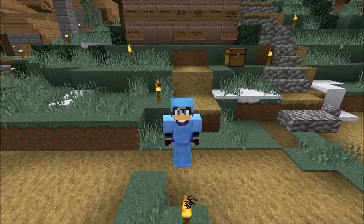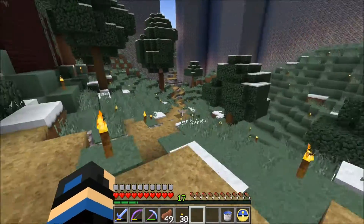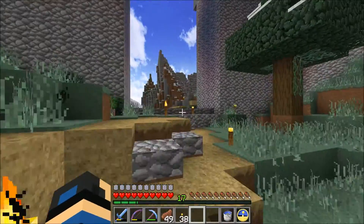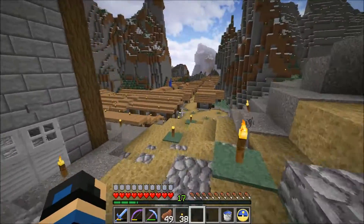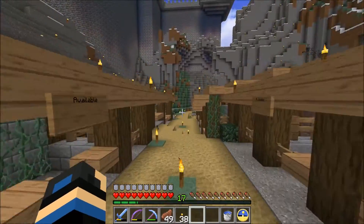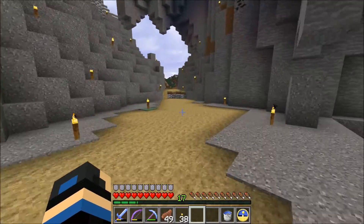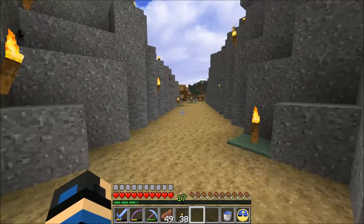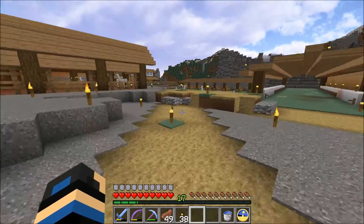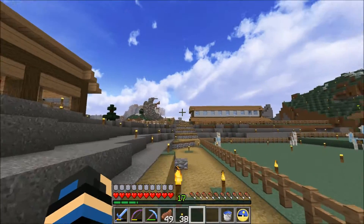Hello everyone and welcome back to another episode on my vanilla Minecraft server — hopefully the game doesn't crash again because I don't like re-recording my intros five million times. Today we're going to head over this way. I've mentioned before that I want villagers wandering about for ambience, and in my original plan I was just going to use a zombie spawner and cure zombie villagers, but in 1.11 zombie villagers still do spawn, it's just very rare. So I decided it would be better to go ahead and raid a village and set up a villager breeder outside of town.